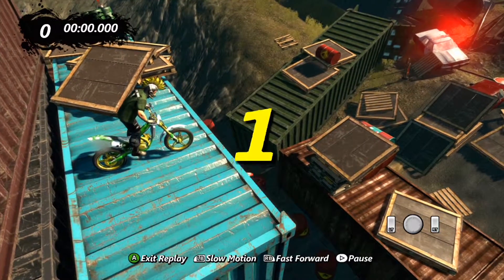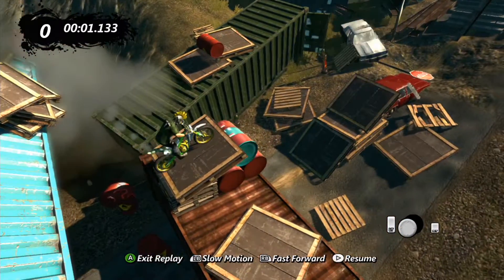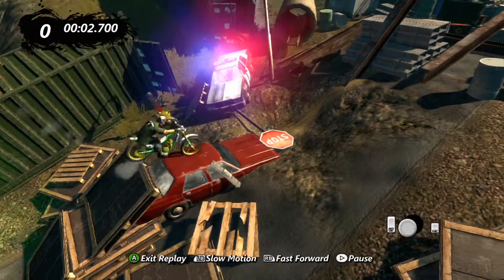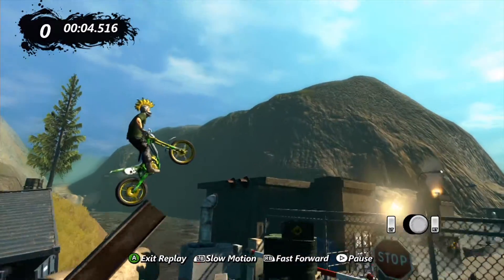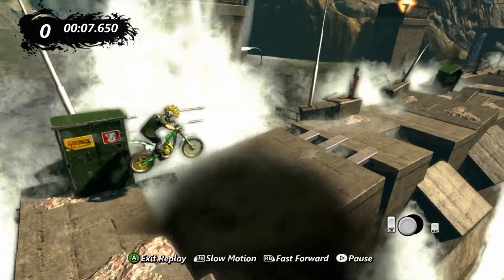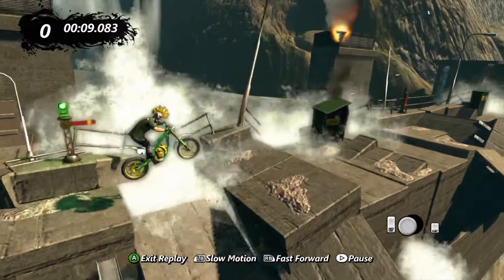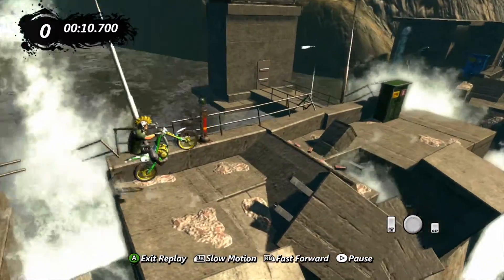In the replay, you'll see me lean forward, use the gas, and land with both tires to do the bunny hop. Getting that front tire down, pushing forward at the bottom of the ramp, getting plenty of air — and my patented front flip, unnecessary as always. Then push forward through here, skip that first ramp, hit the actual ramp, skip that second platform, hit the next ramp, skip that ramp, and land on the checkpoint.